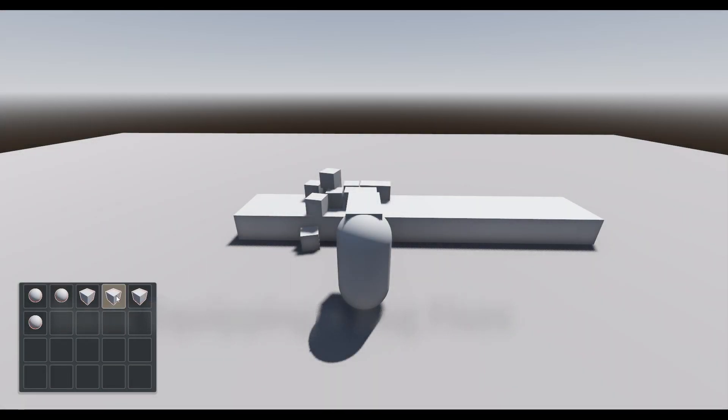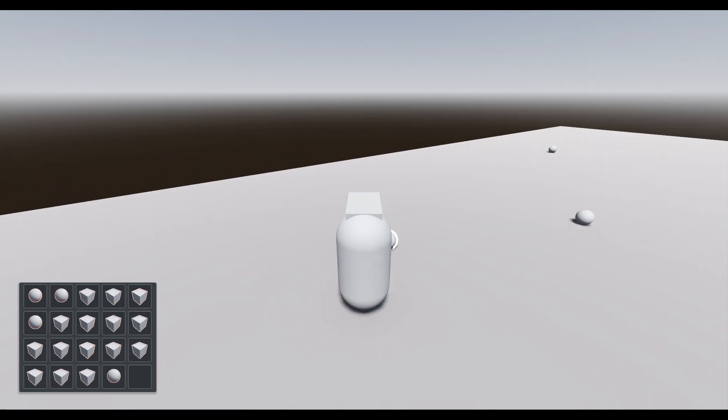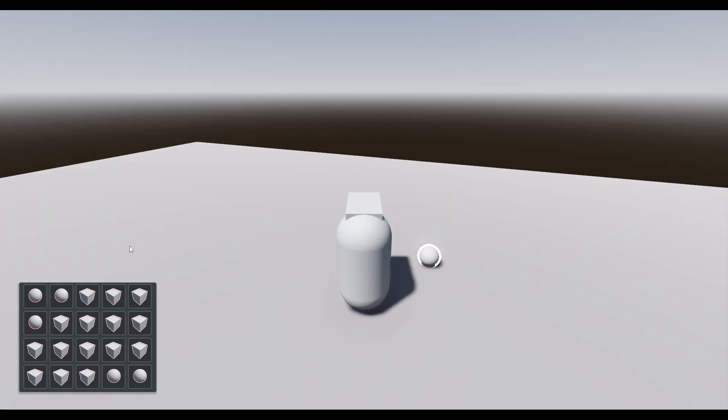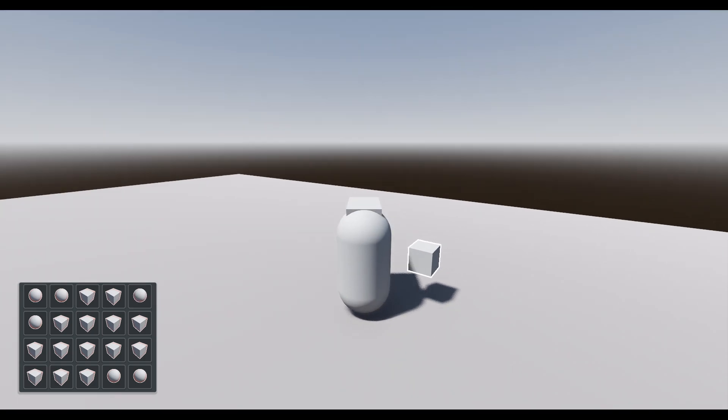Hello and welcome back. Today we're going to be working on our inventory and expanding out some of the features. Nothing too crazy today — we're just going to be building out a basic equipping system. It's not actually going to do anything functional; it's just going to highlight which item is equipped, and right now that's just going to be one item. This is a good starting point for expanding later on, and we'll be expanding it to probably multiple items as well as having them actually do functionality when equipped. But for now this will just be our starting point.